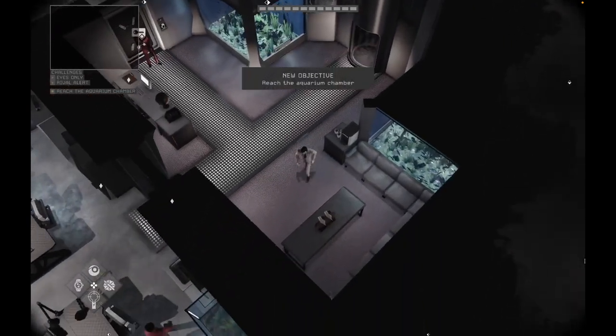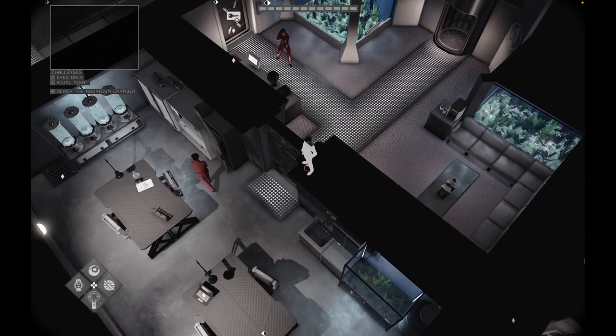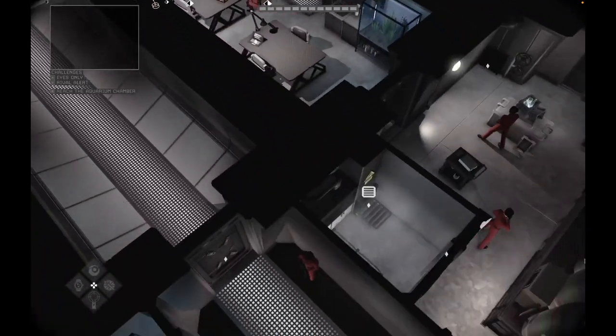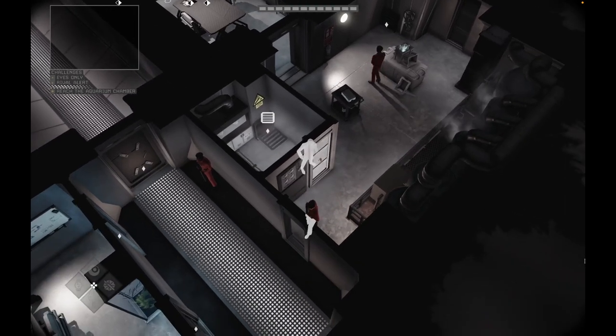Immediately enter the next room and on the right you have a ventilation system. When you come out of the door, head towards the hallway to the right.